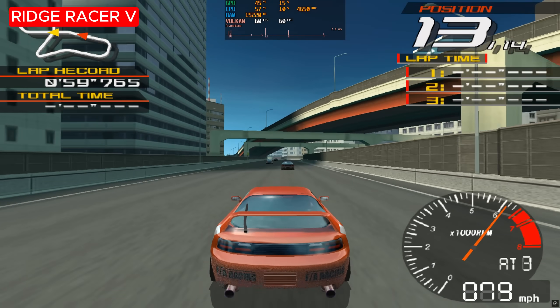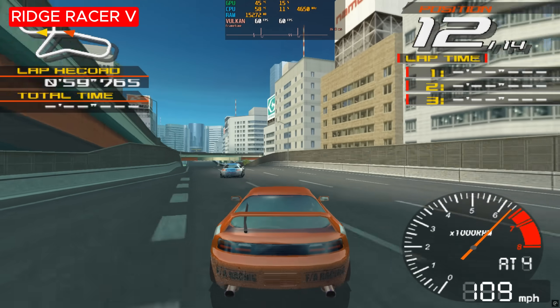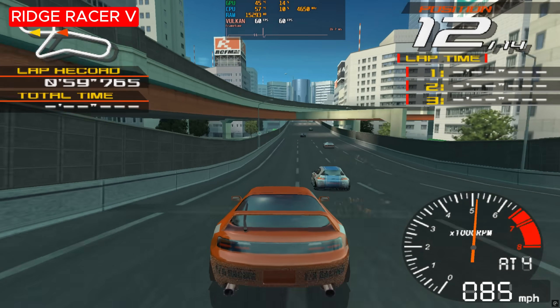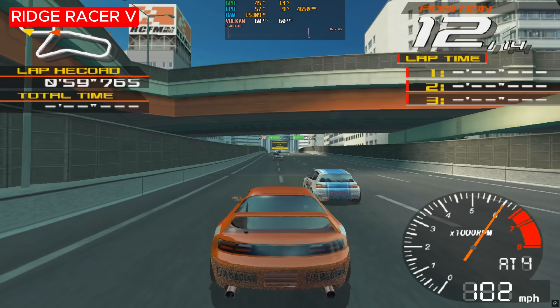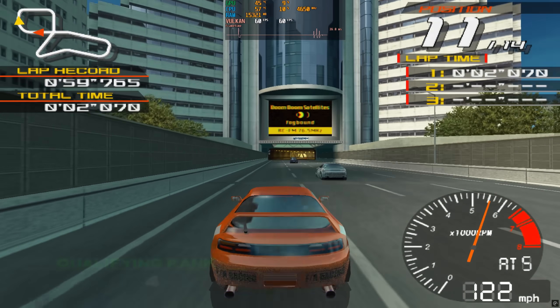One of the most sought after racing games on PS2 was Ridge Racer 5, and unfortunately it still has minor graphical bugs, as you can see on the rear bumper. It looks like a sort of dithering effect, and that's clearly not right.